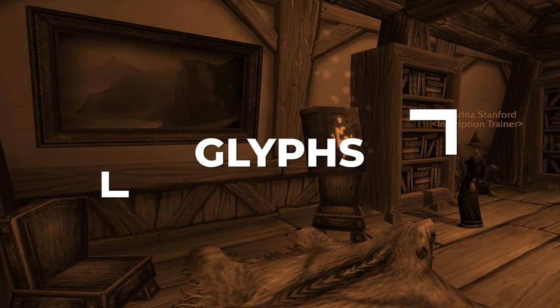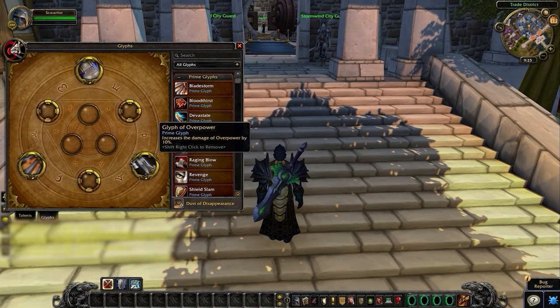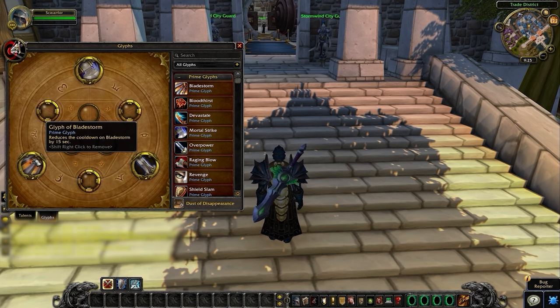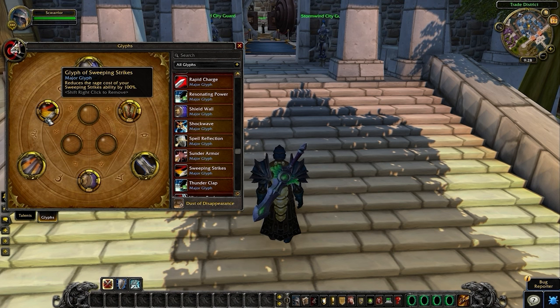Along with talents, the glyph system has changed a little bit in Cataclysm. Now you're going to have three additional Prime glyph slots on top of Major and Minor. Your glyphs are pretty set in stone for all builds, but there is one small adjustment you can make in the major glyphs. Glyph of Mortal Strike increases the damage of our primary damaging ability. Glyph of Overpower functions similarly, providing a straightforward damage increase. Glyph of Bladestorm reduces the cooldown of one of our biggest burst abilities. Your builds will have the same three major glyphs: Colossus Smash, Shield Wall, and Sweeping Strikes. Glyph of Colossus Smash makes it so that when you use this ability it automatically applies Sunder Armor. Glyph of Shield Wall increases the damage reduction provided by this ability but also increases the cooldown. Glyph of Sweeping Strikes removes the Rage cost so that we can use it on demand.